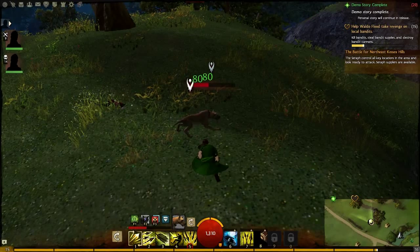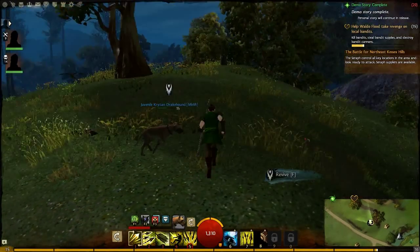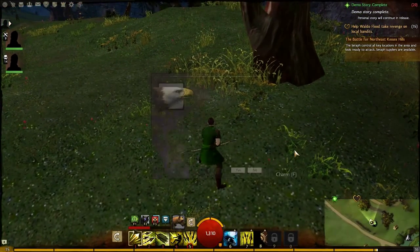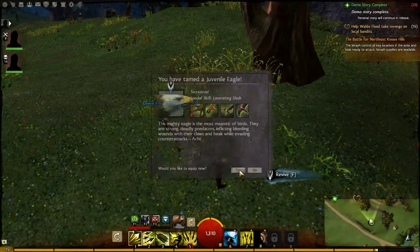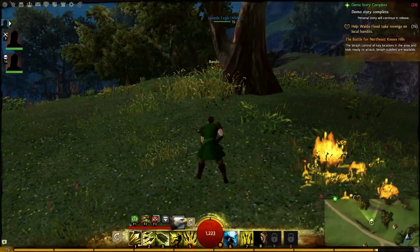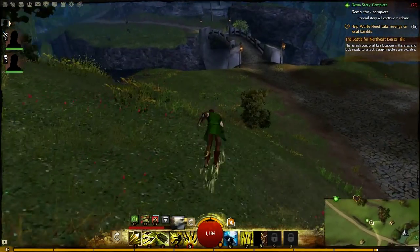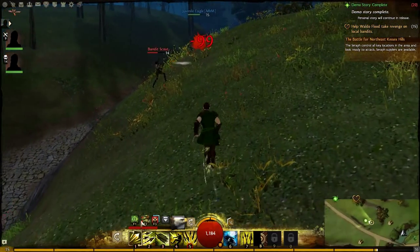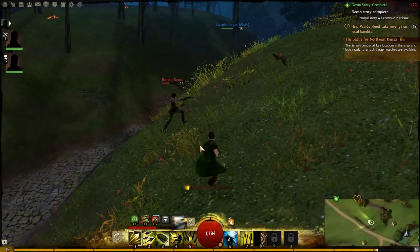Don't fly away — I want to charm you. I'm going to have to charm him before he flies away. Charm — yes, I got him. There we go, now we've got him. I'll move away and show you exactly where I am at the moment.